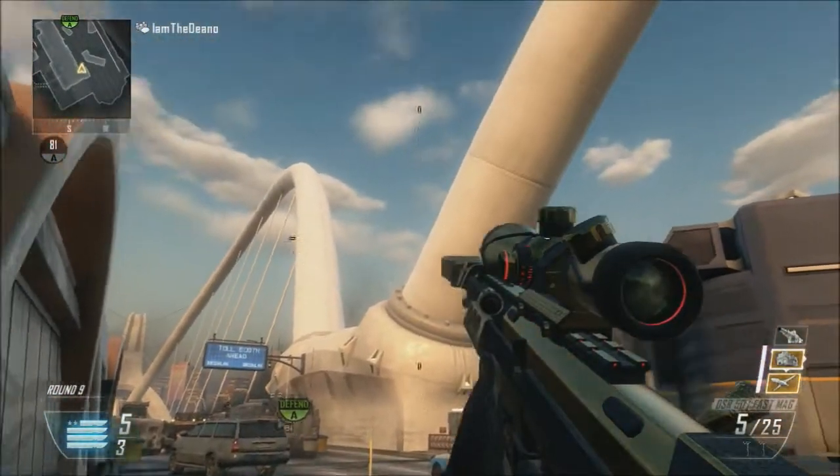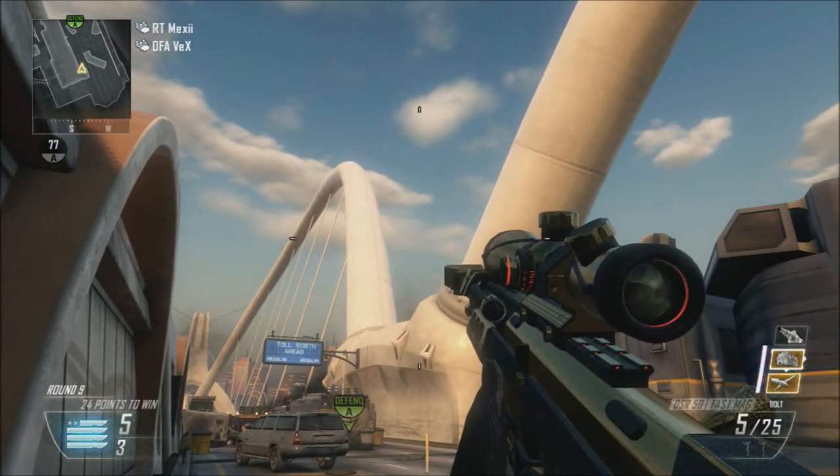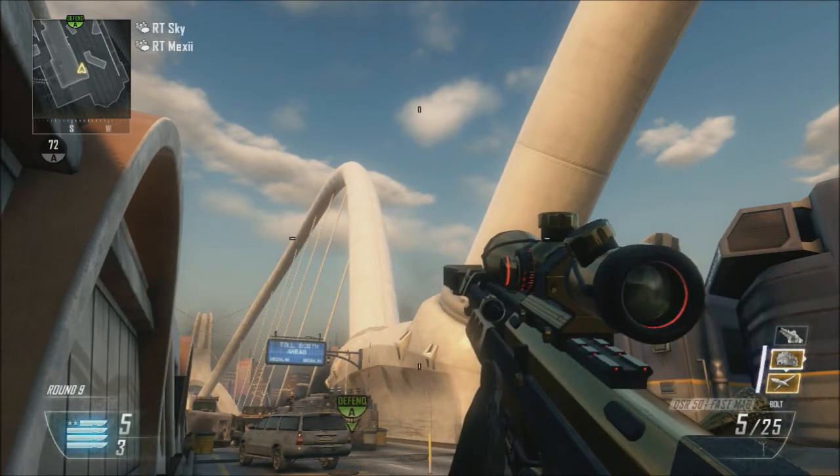What I do is put the bottom of my DSR crosshair right on that line, throw your combat axe, and you should get a pretty nice kill cam.